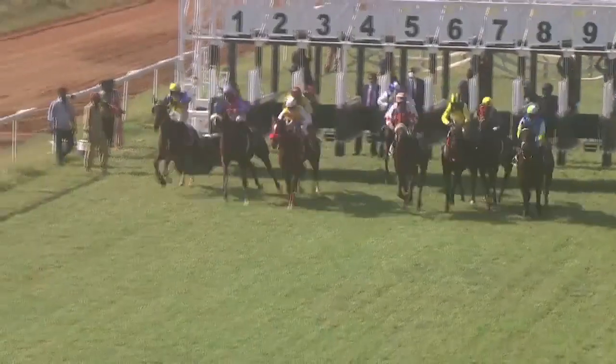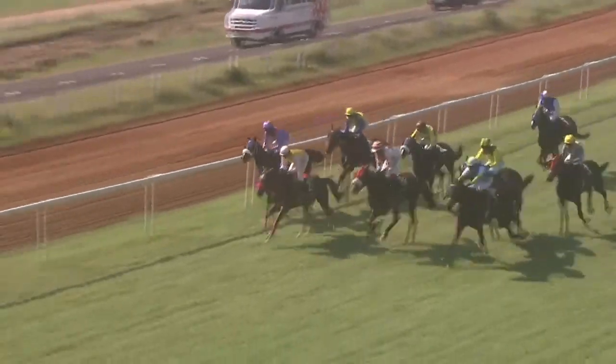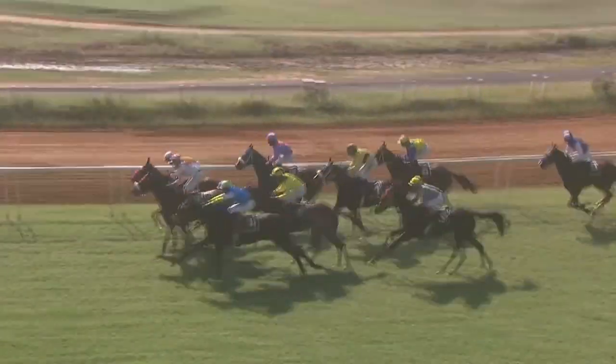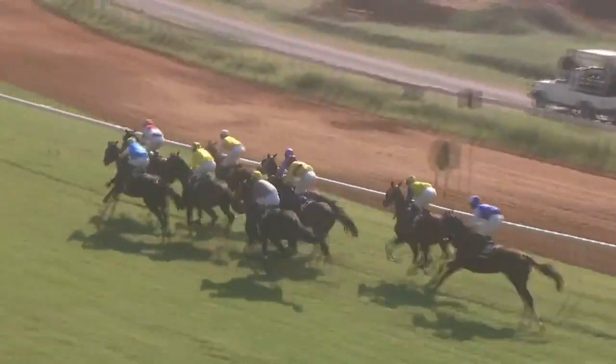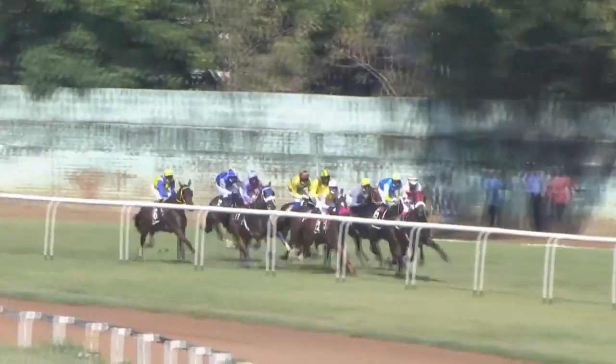They are all in. Stardust orders and off they go. But slow into the stride, there is Come Calling. And on settling down, it's War Emblem being joined and passed by on the outside. Windermere, then comes Nagara, War Emblem in third.